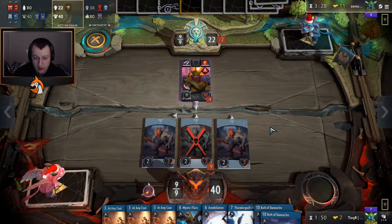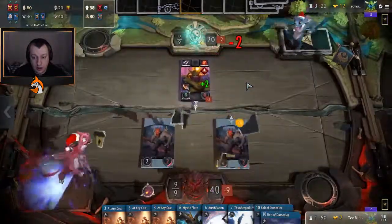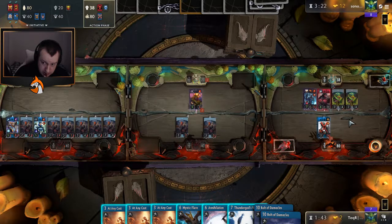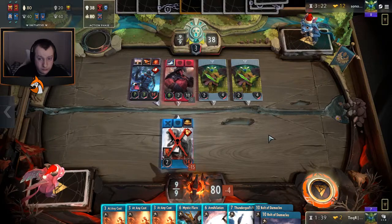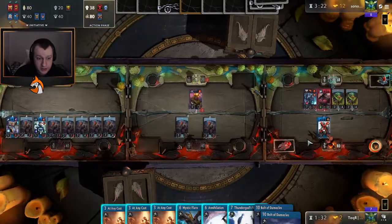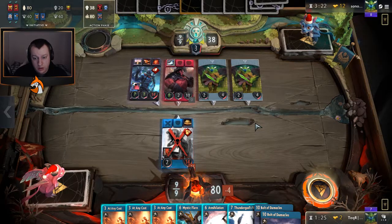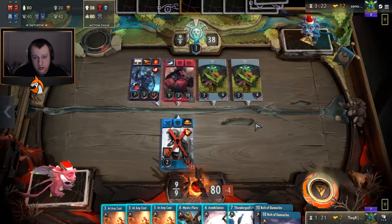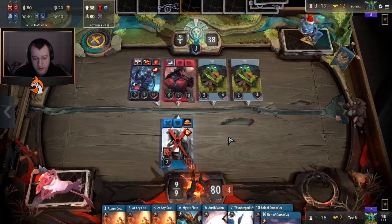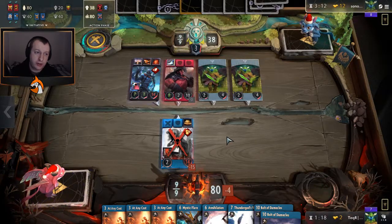He needs to kill this one, right? That puts him in Bolt range next turn. So we just want to take initiative. I don't even think Annihilation helps us here. He can push all this down - he could Duel this, he could Gank it. I think we pass here, see what he does, and take initiative. If we can take initiative into the middle lane...